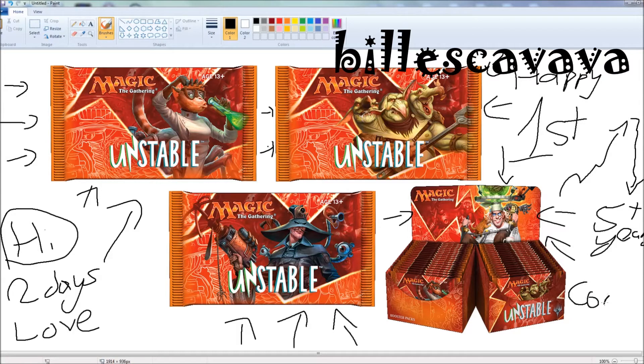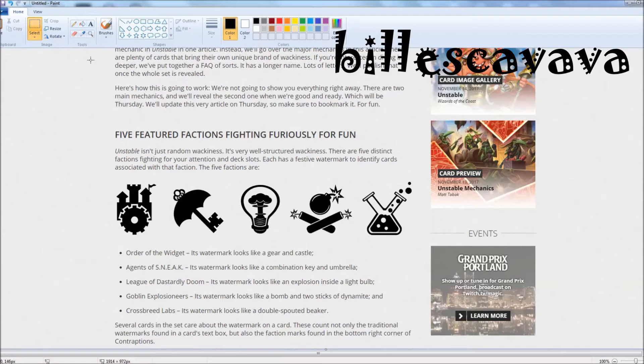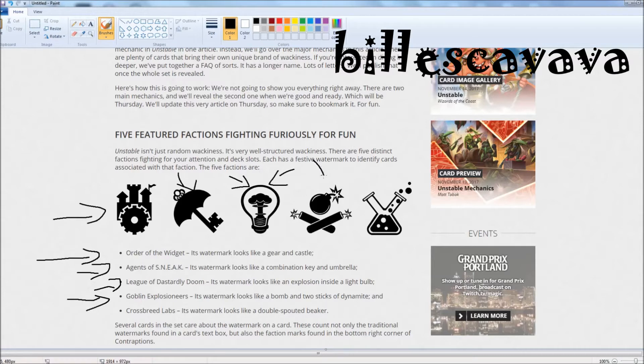What are some of the mechanics? There are five different factions, each with a different watermark on the card. You've got the Order of the Widget, which is like a little castle with a gear. Order of the Snake, which is like a key umbrella. League of the Dastardly Doom, which is like a lightbulb with an atomic bomb going off. You've got the Goblins, which is like a couple of bombs, and the Crossbreed Labs, which is a chemistry set-looking symbol.